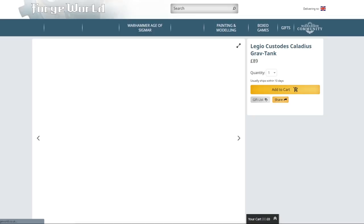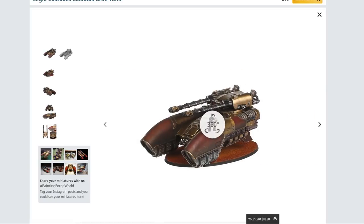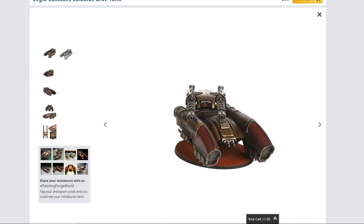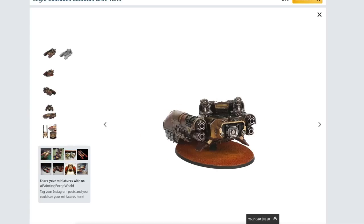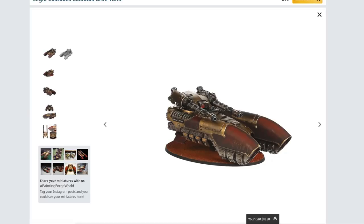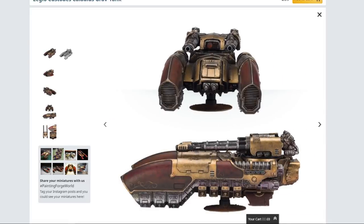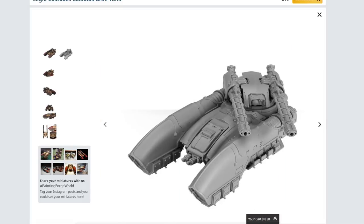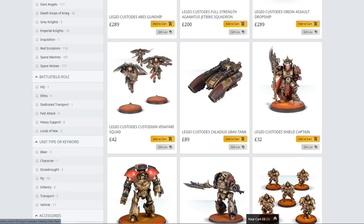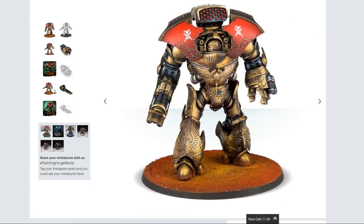The Caladius Grav Tank — a more reasonable £89 instead of £289, though obviously it's not as big. I really like these because they look totally different to most of the Imperium stuff. They're sleeker, the design is just that little bit more futuristic — more future tech, less box and more rounded edges. Feels very forbidden technology given what the Imperium normally has. I think it's a tank that looks good from literally every angle. If I ever did Horus Heresy, I think it would end up being Custodes, to be honest — relatively easy to paint because you just need gold, a bit of red, and you hardly need any numbers.